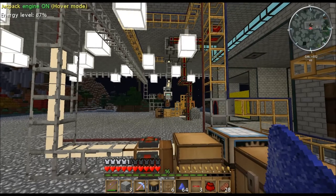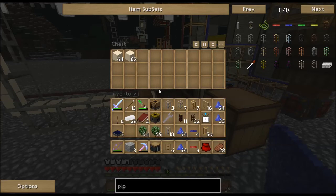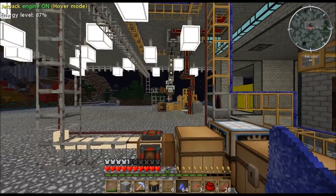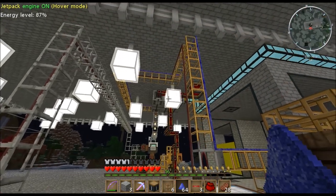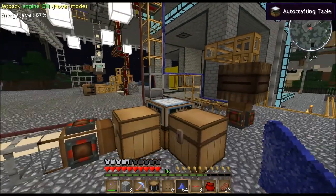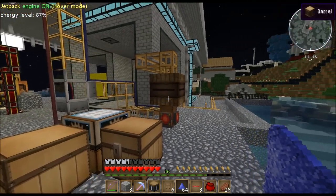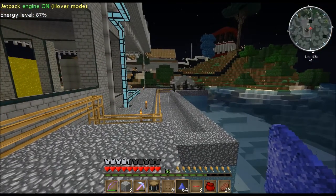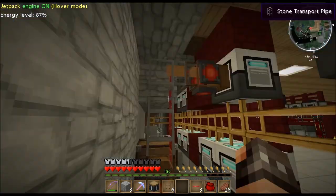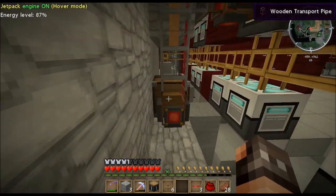Might just have to put a loop up there or something. How much sand do we get - only maybe just over two stacks though, so that's not bad. So we got more dirt flying up and out. Right, two sets - right guys, back.